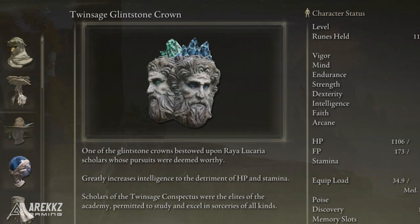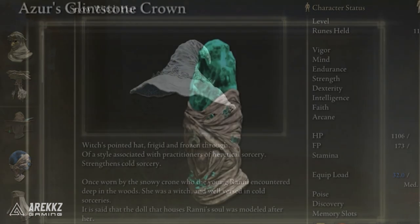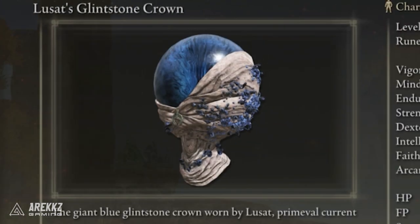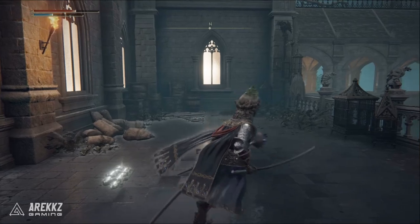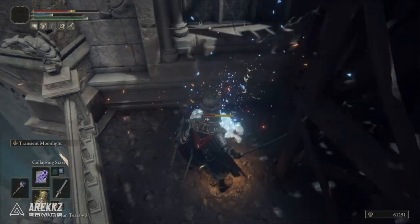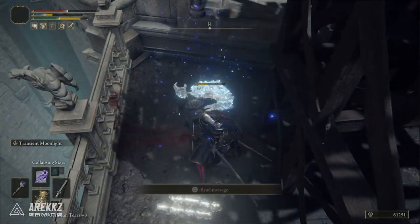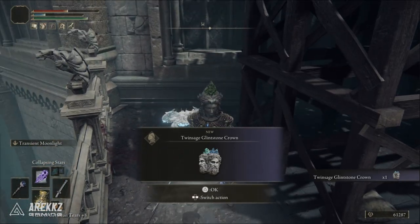Depending on your build, helmets that raise sorcery damage might be better, such as the Snow Witch's Hat, but for pure intelligence this helmet will be very good. To get it, go to the Raya Lucaria Academy in Liurnia of the Lakes, on the second floor balcony of the Church of the Cuckoo. It's dropped by a Crystalid Crab — you'll need to do some parkour to reach the rooftops and find the crab around the scaffolding.